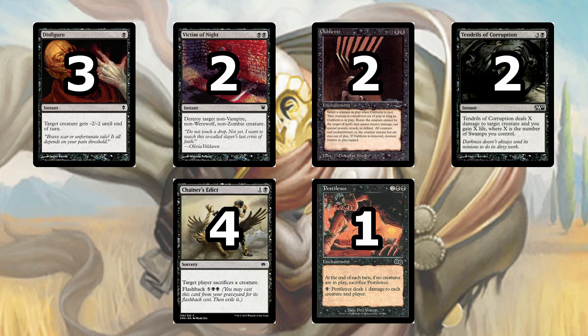Next we have Tendrils of Corruption, our most expensive targeted removal spell at 4 mana. However, it provides a very important aspect of the deck: life gain. Between the damage you take from drawing cards with Sign in Blood — which we'll get to later — and Phyrexian Rager, it's very important that you gain life from both Grey Merchant and Tendrils of Corruption. It helps you not kill yourself against aggro or especially burn decks. Sometimes against a burn deck with no creatures you have to Tendrils of Corruption your own creatures just to stay alive.